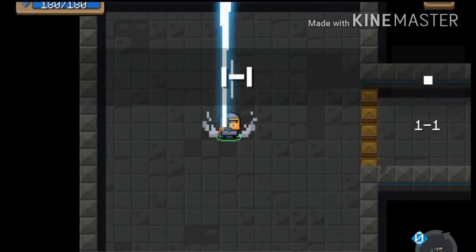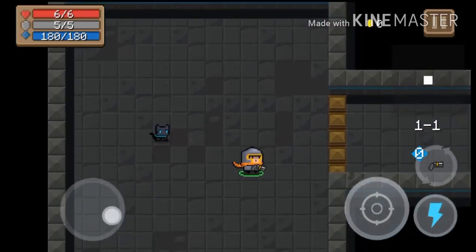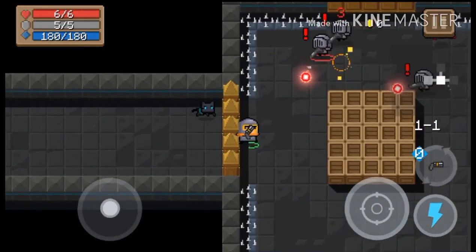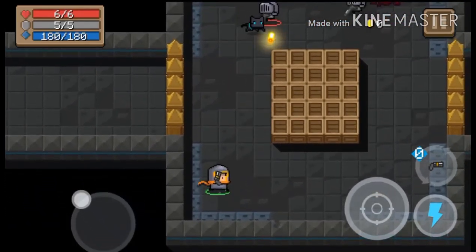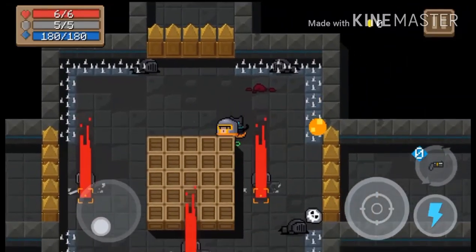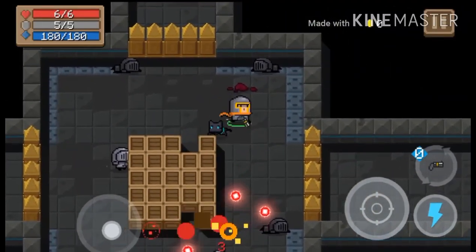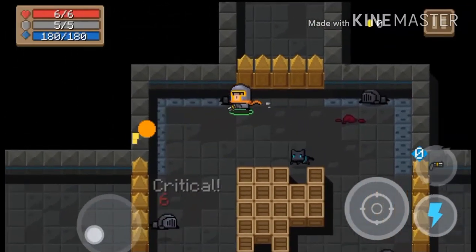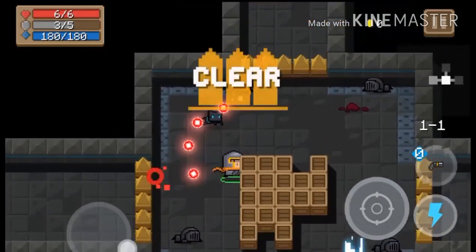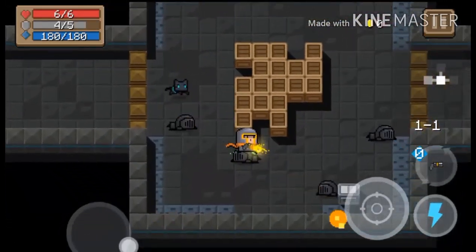And we're off to the dungeons. Like I said, I'm going to try to do a broadsword challenge, but right now all I have is this gun. I have to get the broadsword, which I will get momentarily — I think I get it in a chest which I'll get here.